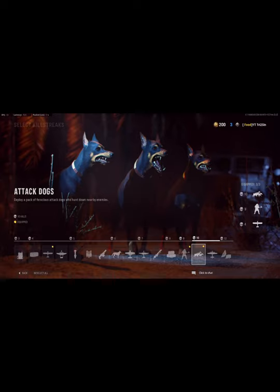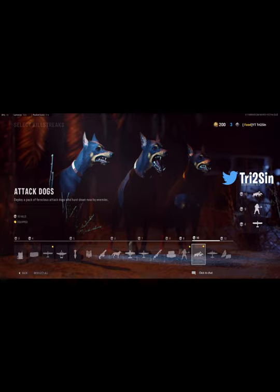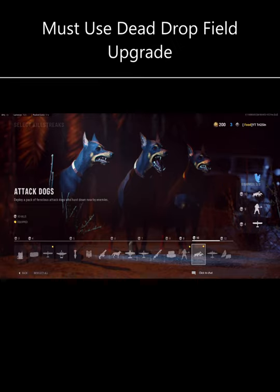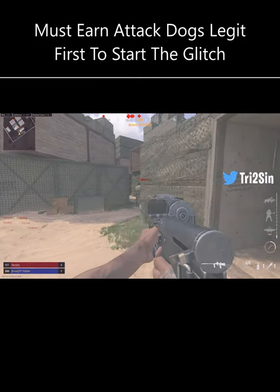Today I'm going to be showing you guys how to get unlimited attack dogs. Two things you'll need to know in order for this glitch to work: first, your attack dogs will have to be the highest streak — so no firebombing runs and no local informants. Second, you have to run dead drop, which is a field upgrade, so make sure you have that unlocked.